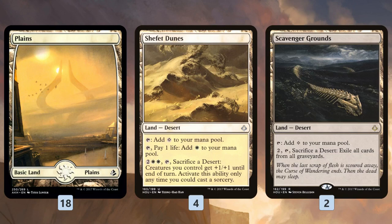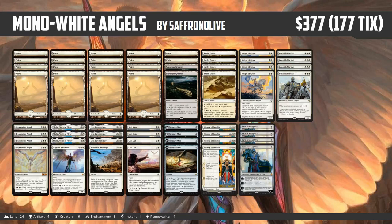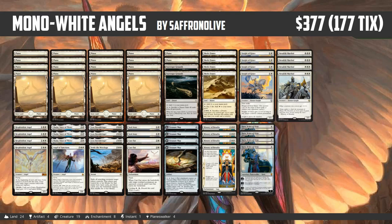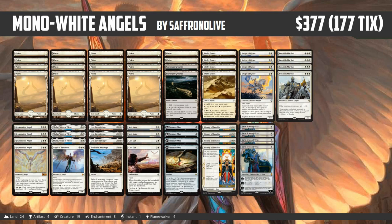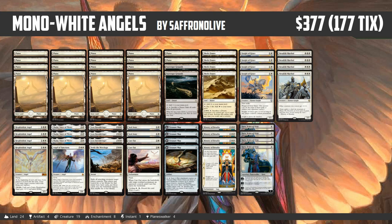The mana base is 18 Plains, some Shefet Dunes, and Scavenger Grounds. Pumping the team with Shefet Dunes isn't super exciting but it's nice, and Scavenger Grounds is great against God-Pharaoh's Gift or Scarab God decks. Overall, I'm really excited — I've been wanting to play Angel Tribal since Resplendent Angel, and even though we're kind of a hybrid Knights and Angels deck, it has so many powerful cards that I think it could be really, really strong.